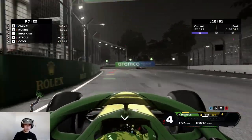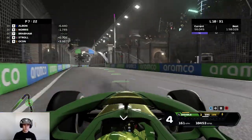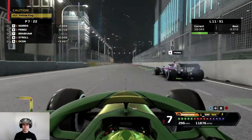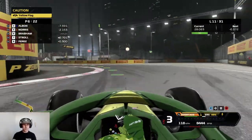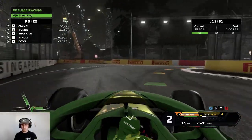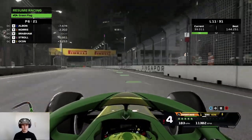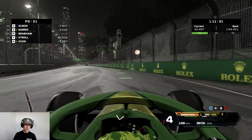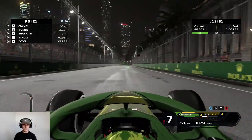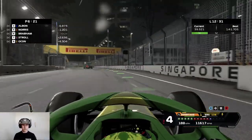Pushing hard — look who it is: Racing Point, Perez. Bumps up to P6. Top 5 is well in our sights now. Try and catch up to Norris — he's got good pace at the moment. Two seconds is the gap. Bit of oversteer there, that's fine.